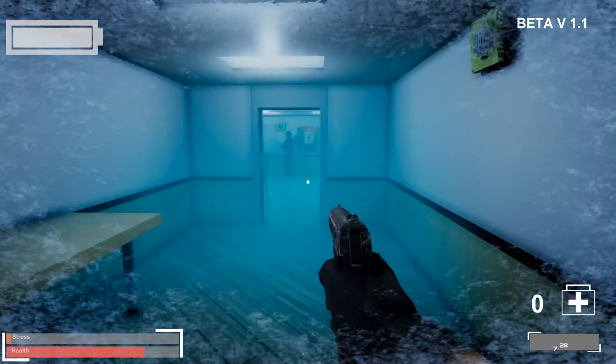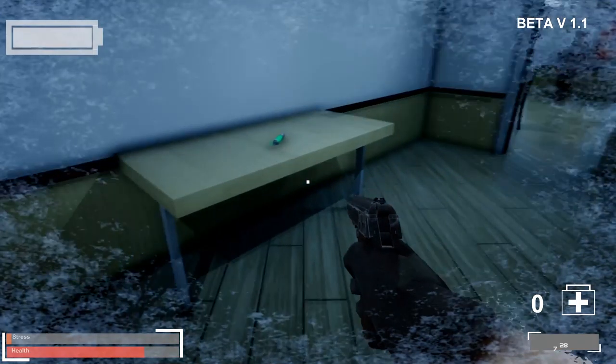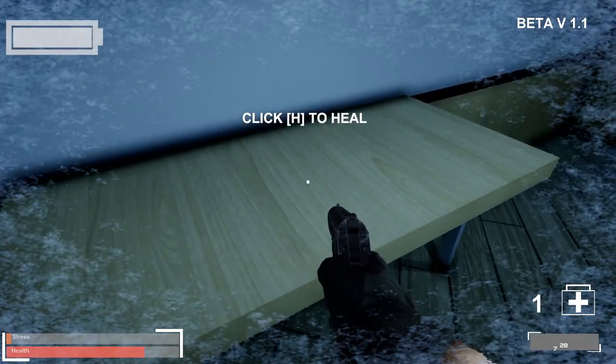Alright, that's quite enough freezing. You look a bit hurt. Use the health surge on the table to heal your wounds. This surge is one of the safe types of SCPs.